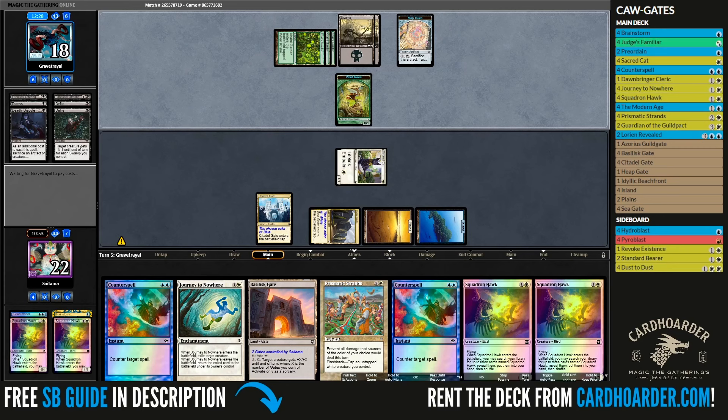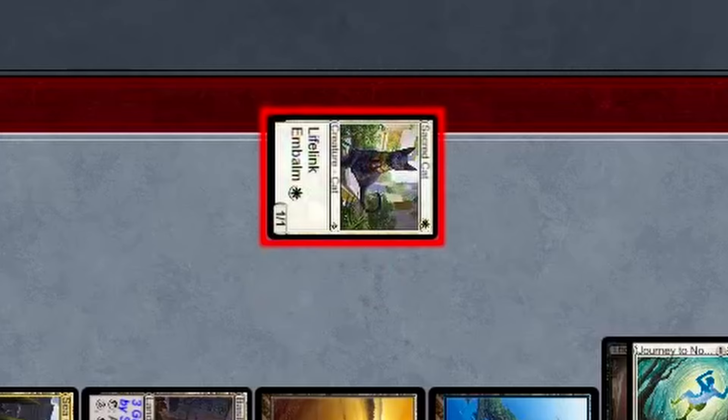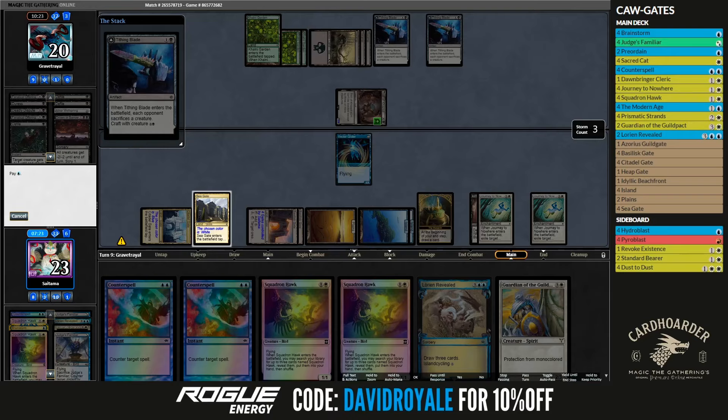In game number 3, however, I was not lucky enough to stop the Monarch from happening, so I had to use removal spells to kill the board, kill the Monarch, and pray they don't have a Snuff Out, a second Thorn, or a Vendetta. And they didn't — but instead they had a troll that I was not able to block. Thanks to my card advantage, I was able to stall it with multiple Prismatic Strands in a row, and after using my Familiar one last time, it all came down to protecting my creatures and resolving a Guardian of the Guildpact. And just like that, I managed to go 5-0 in a Pauper league on my first try with the new card.